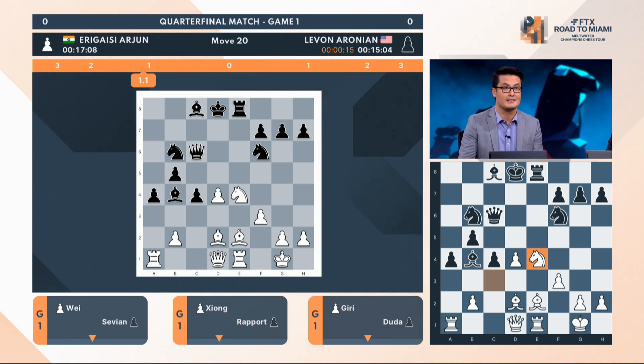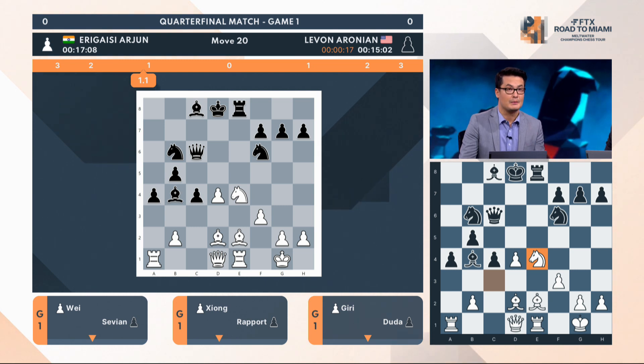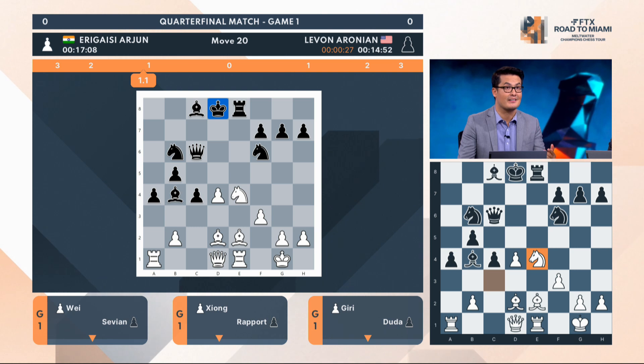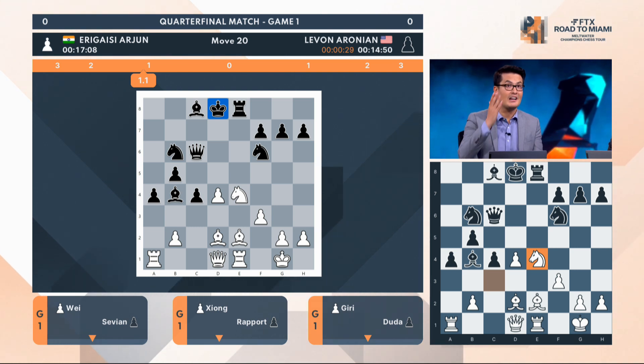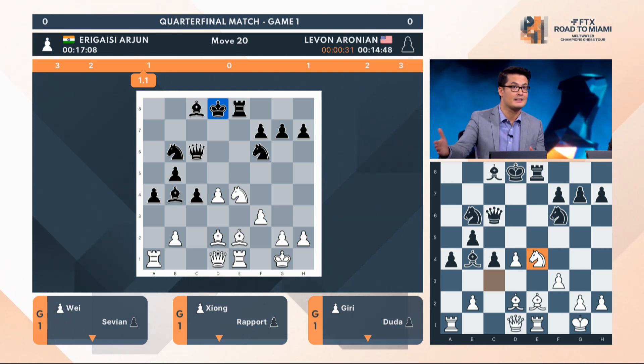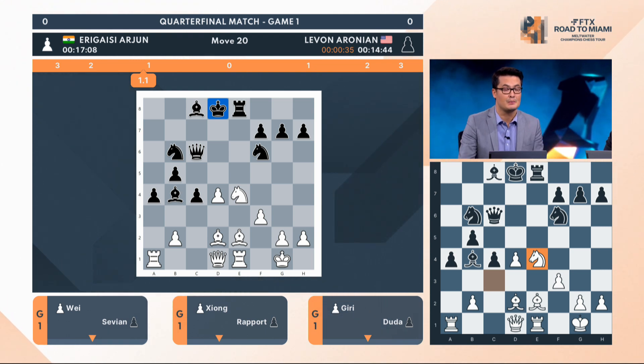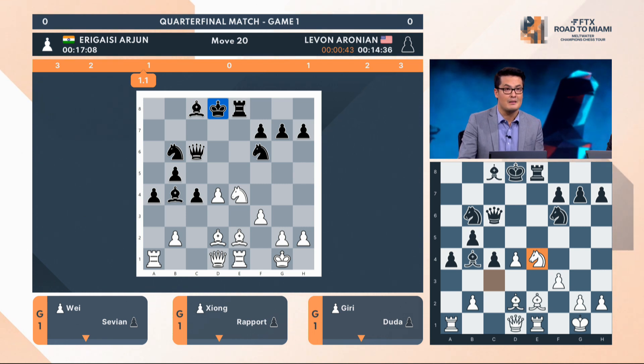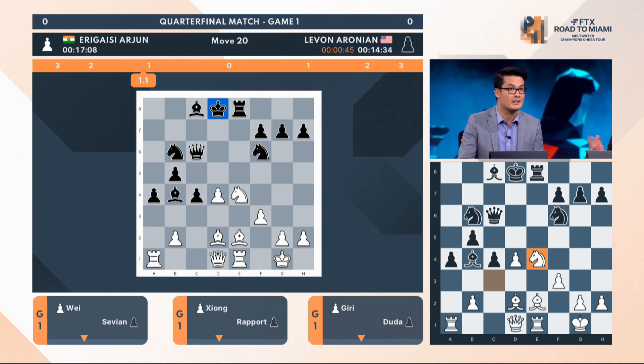The Black king in the centre is such a target. And most of all, it's a stylistic thing. Arjun's biggest strength is his opening preparation — he clearly knows what's going on here. He's clearly studied it very, very deeply. He's got 17 minutes on the clock now — he's even gained two minutes. And Levon, whether he's still in book or still trying to go into the memory banks right now, it's unclear. But you can't bluff this type of position. You can't just freestyle.